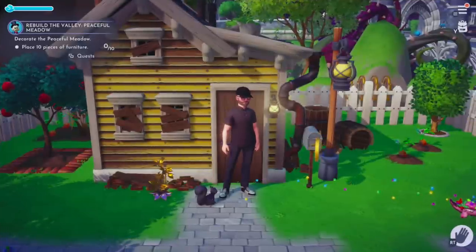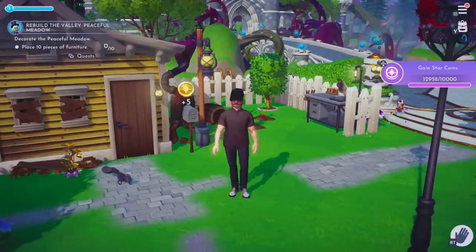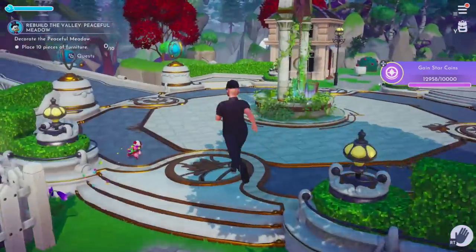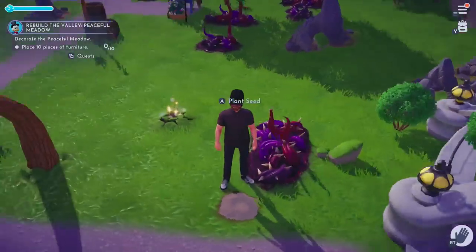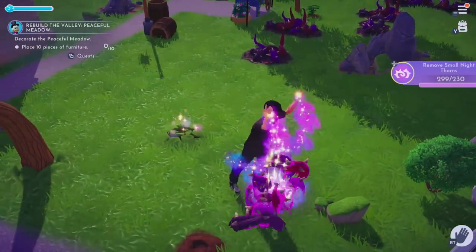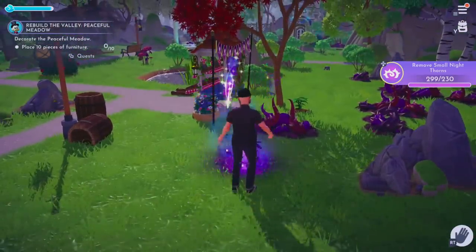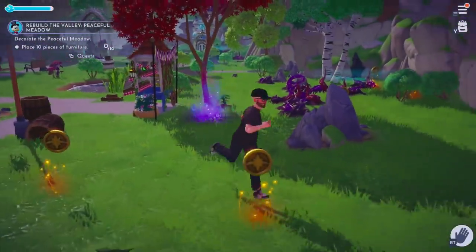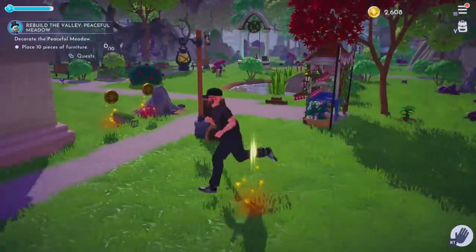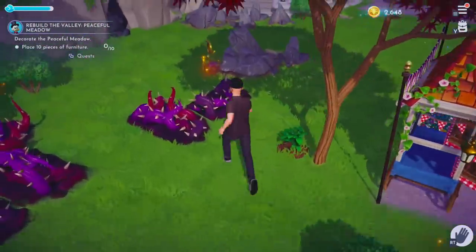Here's me in front of my broken house. I'm going to remodel my house later. You can customize your character, and you're just going around doing what you can to bring the valley back to the way it used to be. You have these forgetful patches of thorns — you can eliminate those pretty easily. Just hit the button and it's also a way to grab some items along the way. Sometimes you'll find coins, or stuff you can use later. The first part of this game is a lot of just doing this.